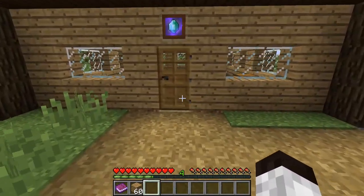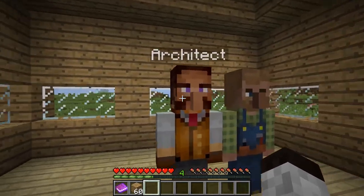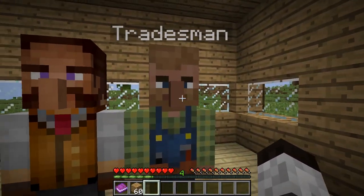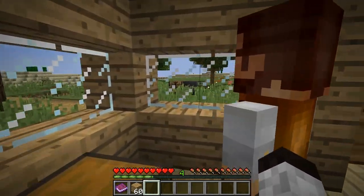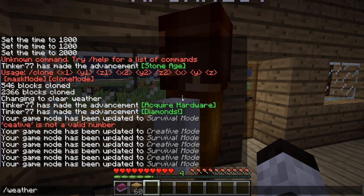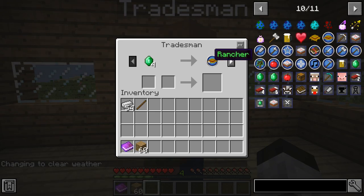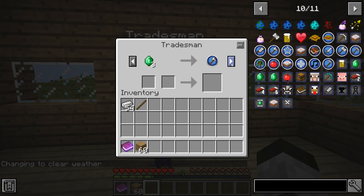Once the town hall is recognized, you get two NPCs: the Architect and the Tradesman. The Architect is useful for getting other types of structures like taverns, schools, and sheep pens. The Tradesman gives villagers their professions — butchers, lumberjacks, farmers, and that sort of thing.